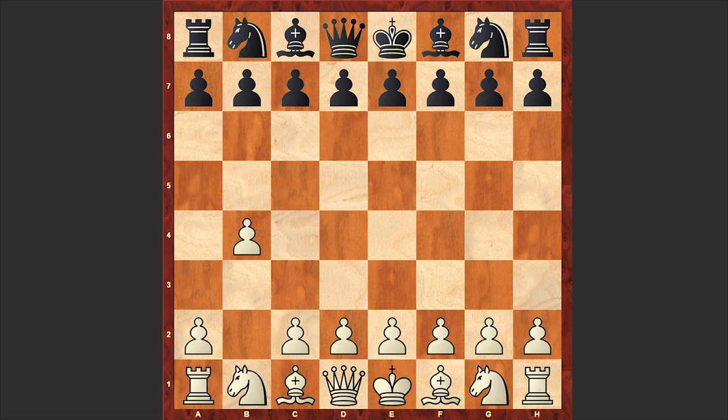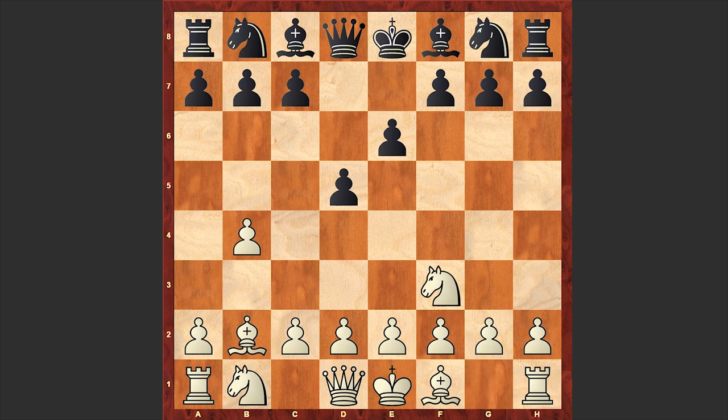Earlier I shared a game Fischer played against Jay Glogger from this same simul, and in that game we also saw the Orangutan opening. I guess Fischer tried this uncommon opening just for a change. Black's answer was e6, and unlike Larsen's opening, in this case white is grabbing more space on the queen side but at the cost of somewhat weakening it.